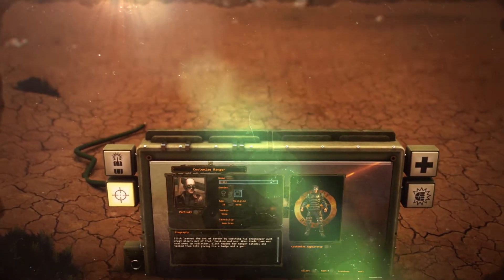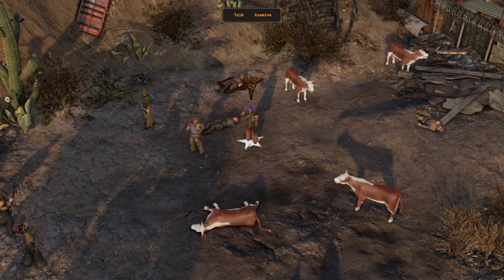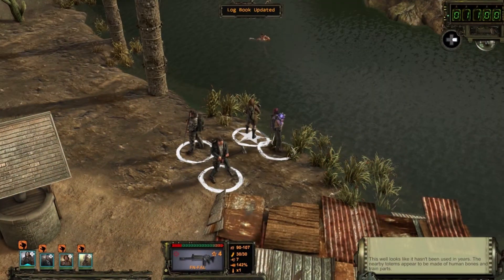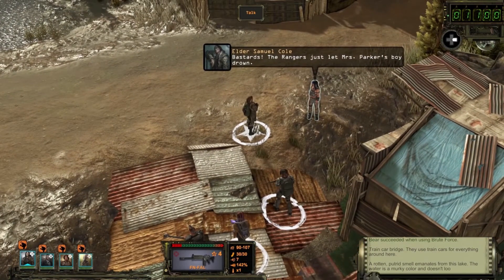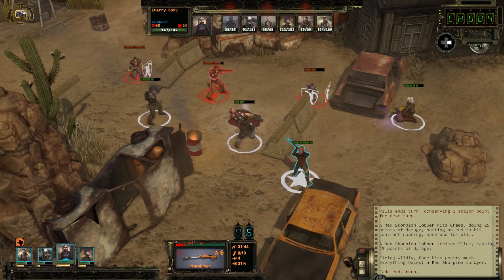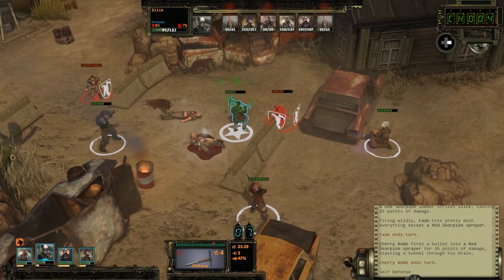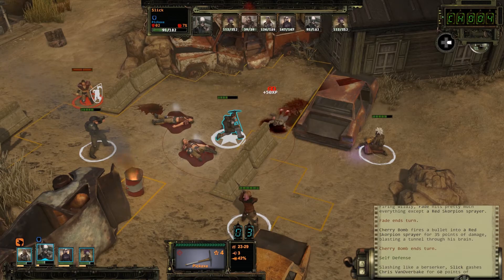All of your choices led up to here — how you built your squad, the skills and weapons you outfitted them with, your choices in picking new companions, and even your path through the world and how you treated characters along the way. And when you did get into a firefight, the outcome was a result of your tactics and decisions to make use of all those tools. And maybe just a little luck.